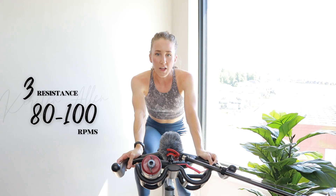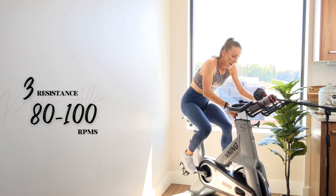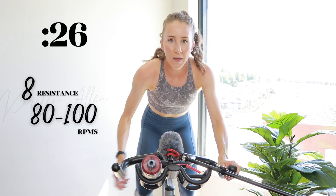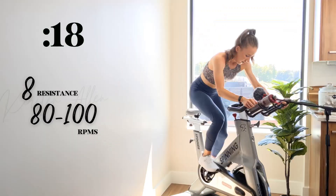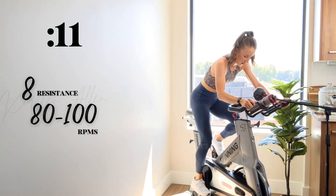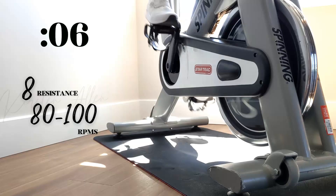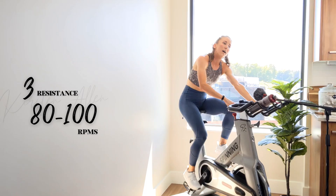Power climb for 30 — out of the saddle. Leveling up, turning and burning. Level eight, pushing the RPMs. Make it count. Send that butt back, build those glutes. You're over halfway — you got ten. Three, two, one. Rest for 30 — what a gift.